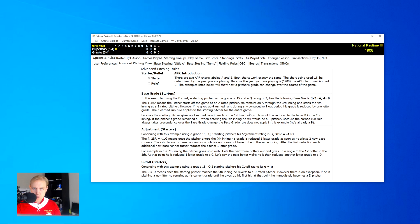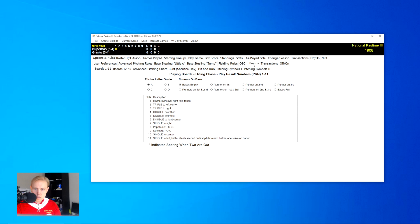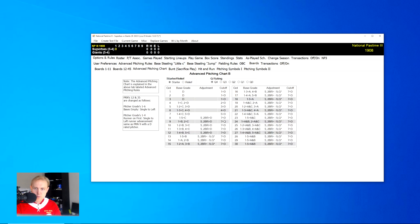Starters will have a base pitching grade, which is anything from one to 30. They also have a fatigue rating, which controls how long they are able to pitch. Let's take a look — here we go — at the advanced pitching chart.